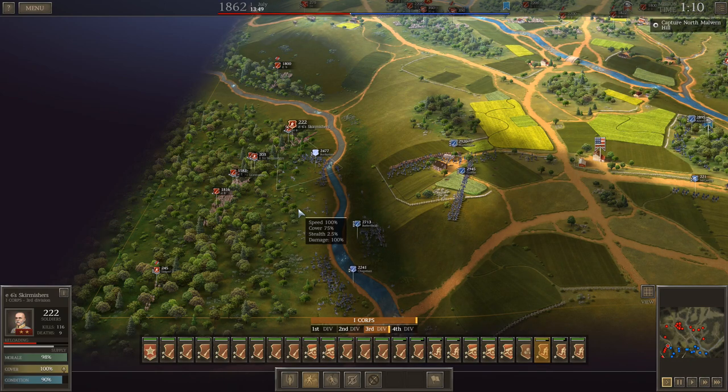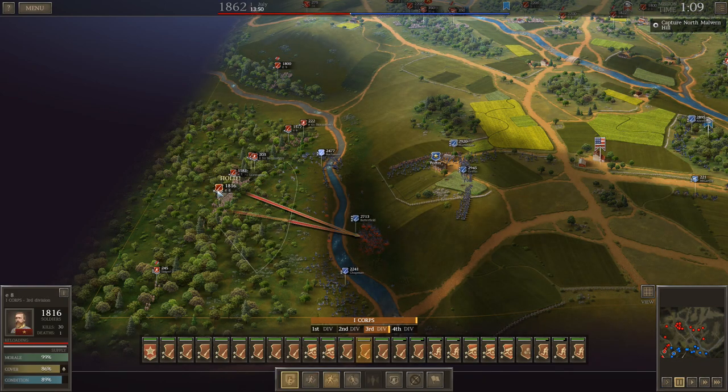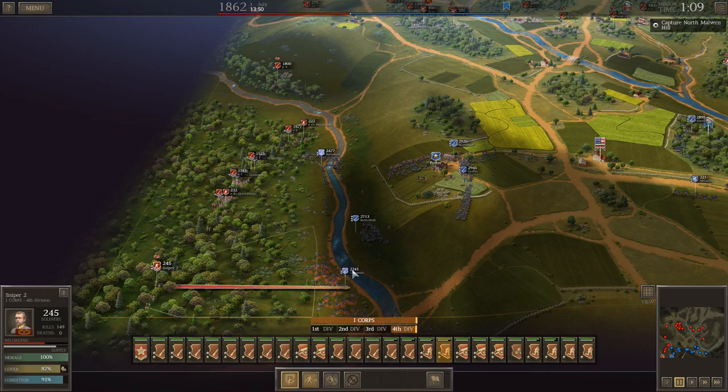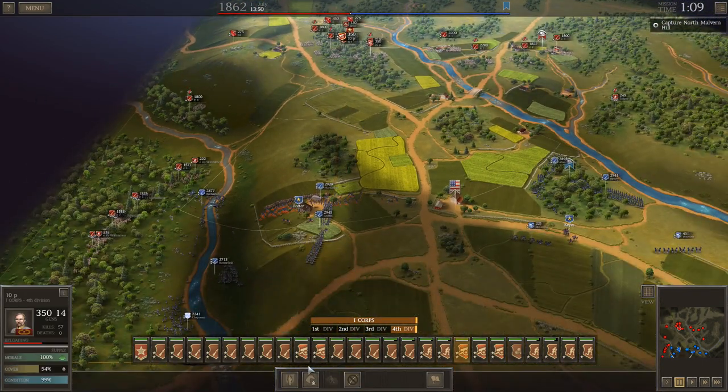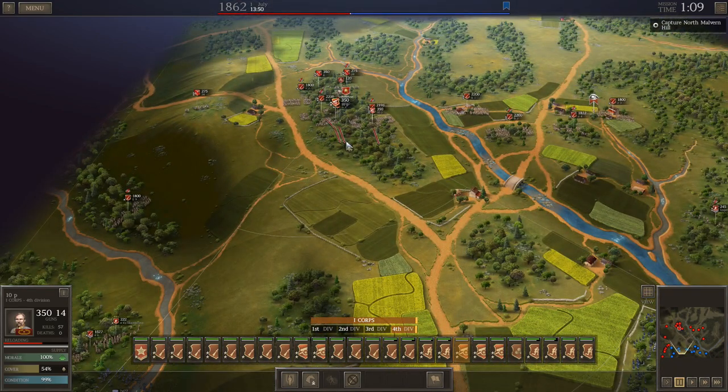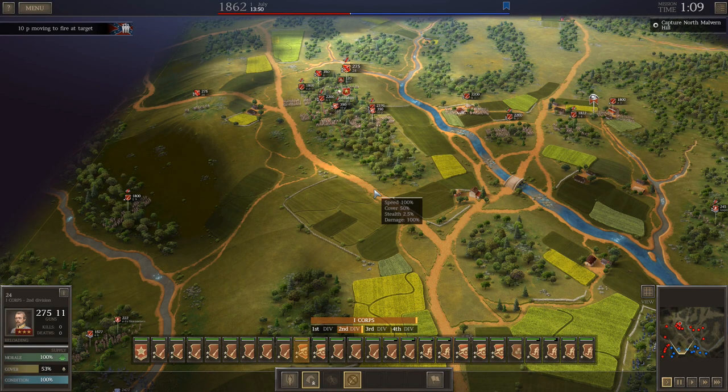If I move my detached skirmisher just forward a bit, maybe he'll retreat south. Maybe I needed to take those other infantry units and have them back up to create a hole for him to retreat south and stay on this side of the river, but I wasn't able to do that. Looks like I need to come forward with something. I can get a shot on his artillery if I move up just a little bit, so we're going to do that.